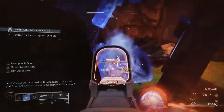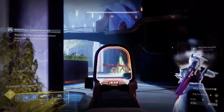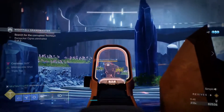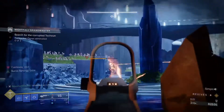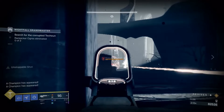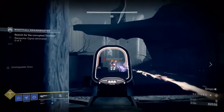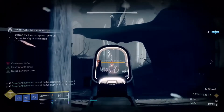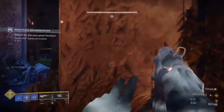Once you climb the stairs, the ogre room encounter starts. Find the unstoppable ogre and start picking away at him until you're teleported into the Castaway Realm. Once in there, stand behind the pillar you can see on screen. If you keep watching, you'll notice the two unstoppable champions run to that staircase — their AI is coded to go up those stairs. We're not going up there; we're sitting back dealing with these champions from cover.